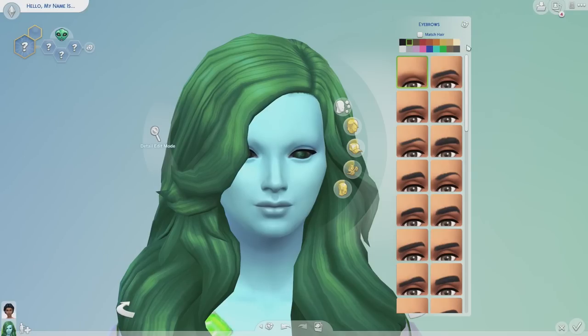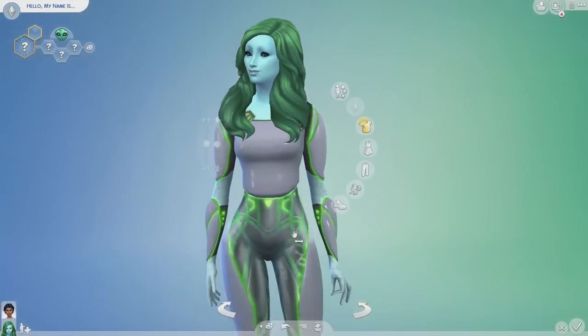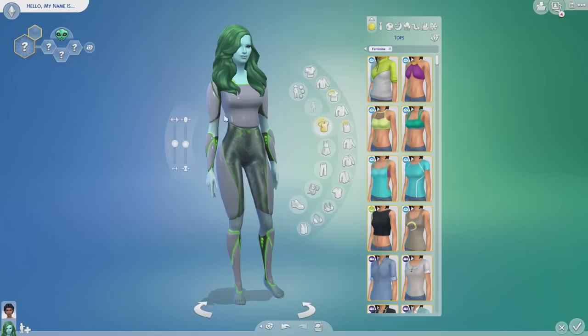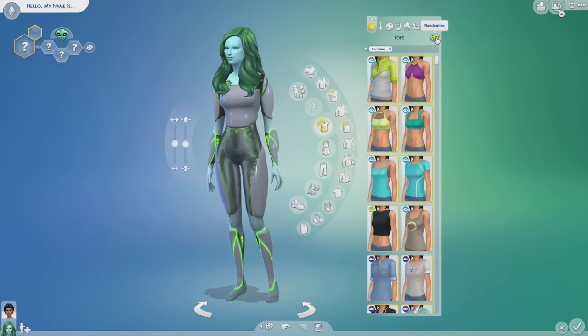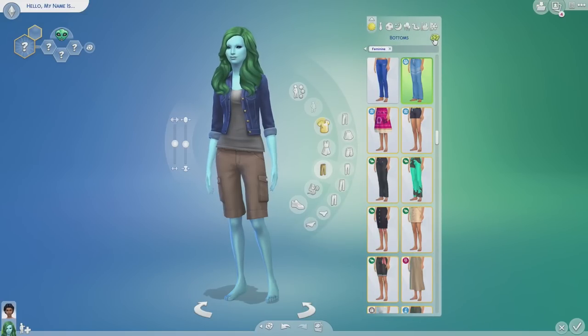One, two, three for the hair. That wasn't randomizing anything — can she have eyebrows as an alien? Okay, she can. One, two, three. We can't give her alien eyebrows, so let's just move on from the eyebrows. But she's got some pretty amazing hair. We're going to give her some clothes too, even though this is sort of like an alien outfit — you know what, she doesn't need to follow typical alien fashion. One, two, three for the top, and one, two, three for the bottoms.